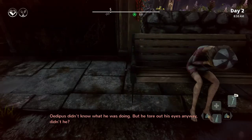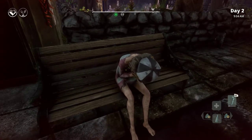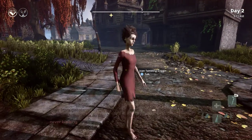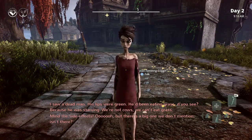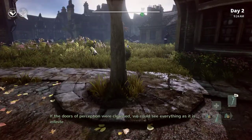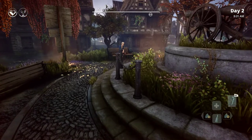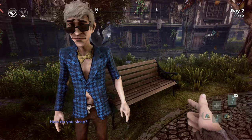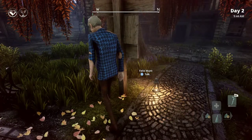This is the crying bench - it's her turn. I'll tell you a secret: the bobbies have a first on them. Talking to all the ladies. Hello - I saw a dead man, his lips were green, he'd been eating grass. Because he was starving - we're not cows, we can't eat grass. Well, technically you can. Felix Mount - how do you sleep? You'd be amazed what people throw into the bins. Do you sleep in the bins then? Didn't really answer the question.